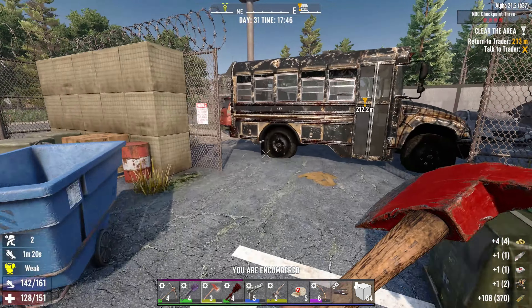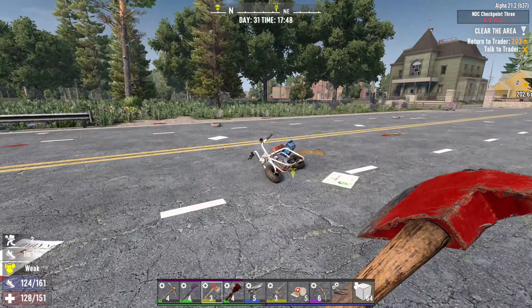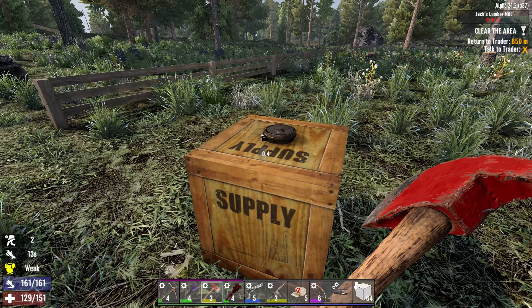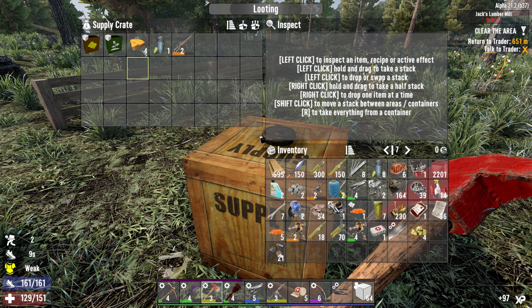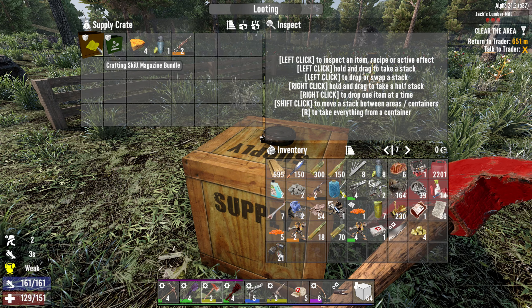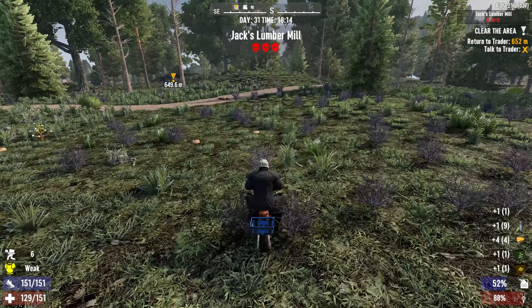Before we go to the trader to deliver the job, let's take that airdrop first. A hunting rifle level two, some cornbread water farm bundle - so we might as well start a farm. And a crafting skill magazine bundle, which we always need. Now let's get back to the trader.